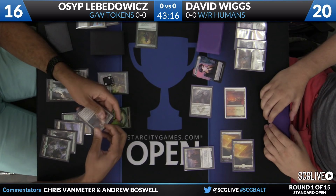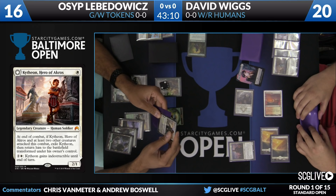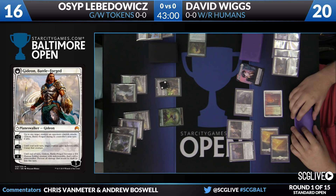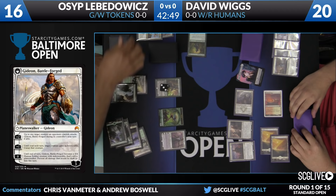Always good to read the cards, even when you know what they do — worth double-checking what's on the back. Osep is quite the experienced player. He and the commentator actually teamed together for Pro Tour Dublin, and he was one of his favorite teammates he's ever had — really smart and fun to playtest with. Here we have another copy of Gideon, Ally of Zendikar for Osep.